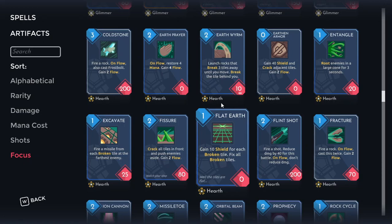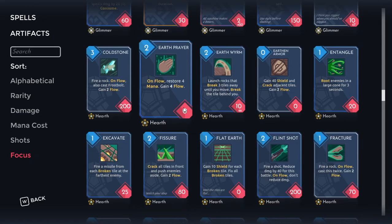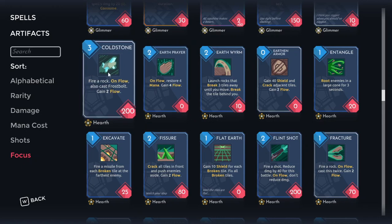First we've got Cold Stone. For three mana you're getting 200 damage, two flow, and on flow cast you're also casting a Frostbolt. Assuming you're able to take advantage of the frost from the Frostbolt, this is doing a little under 300 damage if you manage to flow cast it. It has essentially double synergies — it's taking synergy from not only your flow stuff but also your frost stuff, and it just so happens that flow and frost are two of the most supported archetypes in the game.